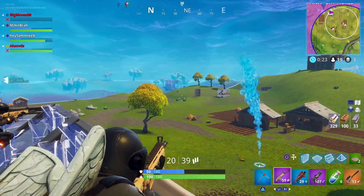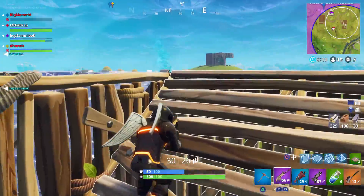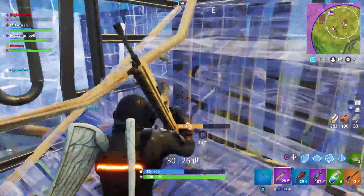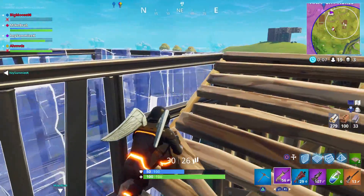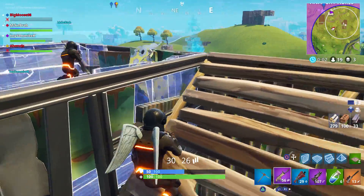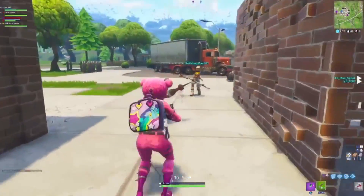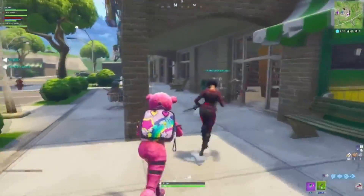At the number 6 spot, we have the Bright Bag. The Bright Bag is actually a back bling that goes with the Bright Bomber skin, which is a character a lot of people use in the game. But the thing is, this bag hasn't even been officially released. It's a back bling for the Bright Bomber that Epic will probably release in the future, but somehow someone actually got this in the game, and in this footage here a John Wick was actually using it on his character.